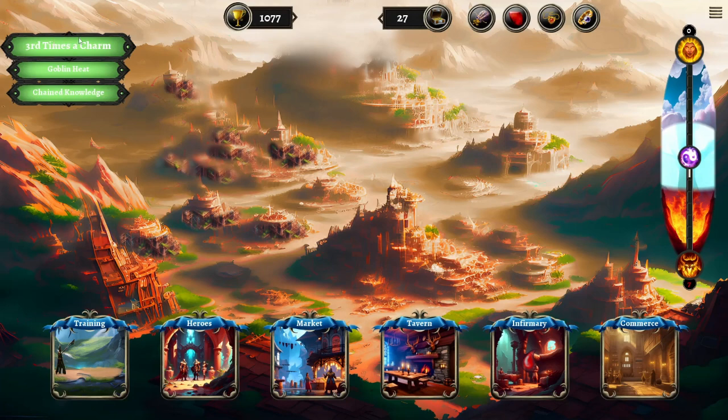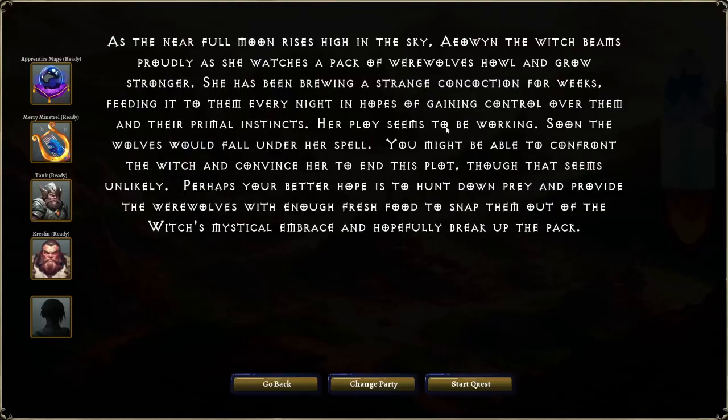We will continue on with the next quest. As the near full moon rises high in the sky, Eowyn the witch beams proudly as she watches a pack of werewolves howl and grow stronger. She has been brewing a strange concoction for weeks, feeding it to them every night in hopes of gaining control over them and their primal instincts. Her ploy seems to be working. Soon the wolves would fall under her spell. You might be able to confront the witch and convince her to end this plot, though that seems unlikely. Perhaps your better hope is to hunt down prey and provide the werewolves with enough fresh food to snap them out of the witch's mystical embrace, and hopefully break up the pack.